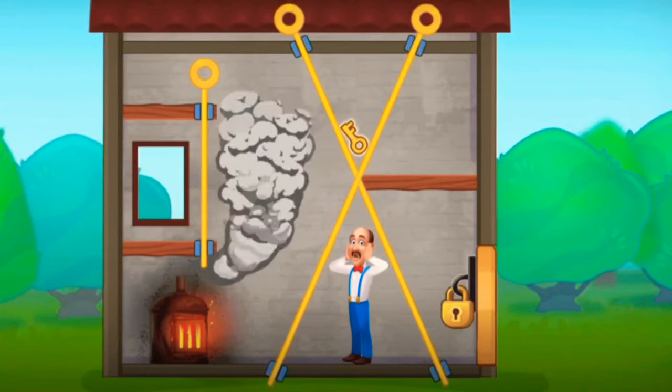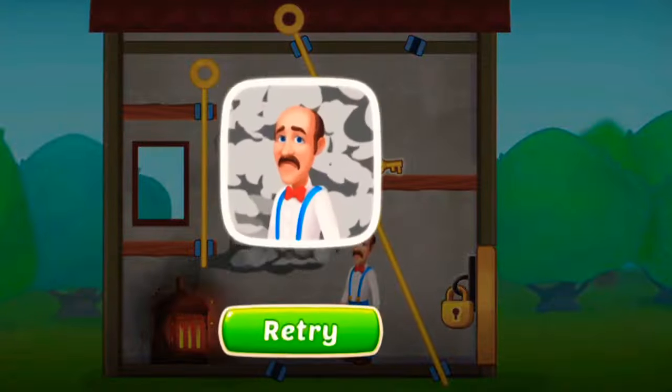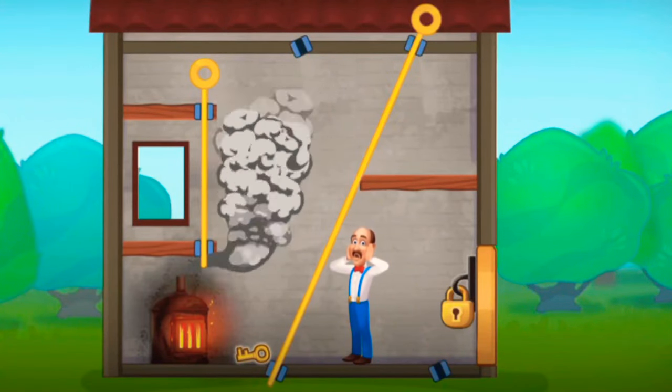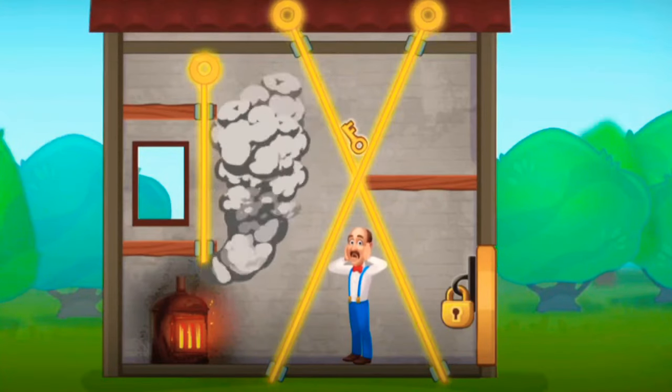Viewers, you are watching today's special let's play Homescapes minigame: Austin's Bedroom. Let's rescue Austin from the smoky kitchen. Collect the key to unlock the door — first, have to get out the smoke.